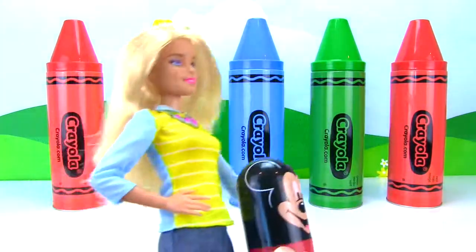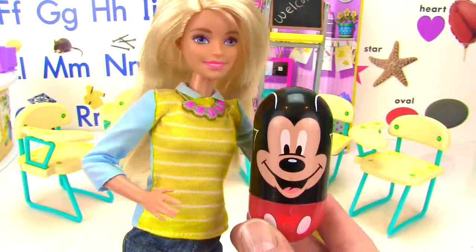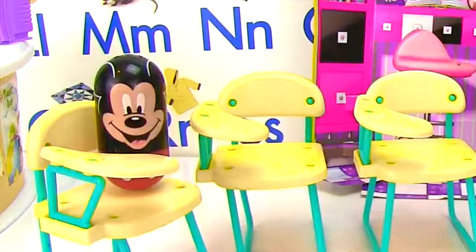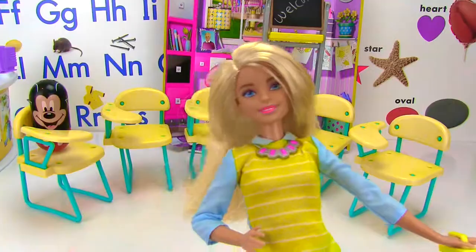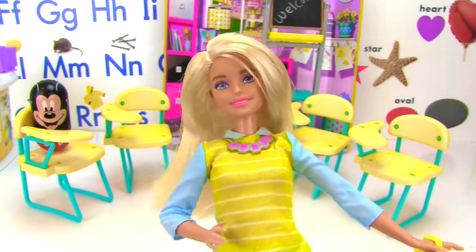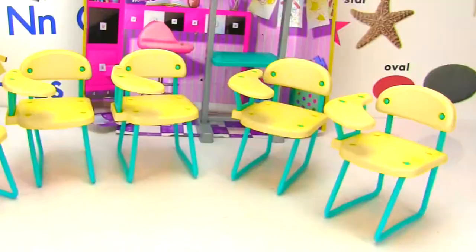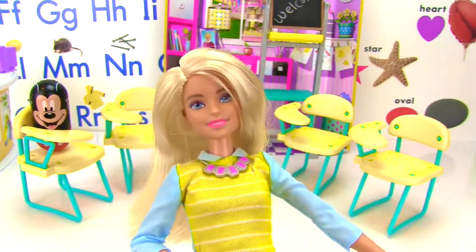Come on Mickey, let's go! Hooray! We have our first student and it's Mickey Mouse wearing red pants! He was in the red crayon! Okay Mickey, we get to go sit in the first seat! I like to wobble in my seat! We had five empty chairs, and now we have one with Mickey Mouse in it! How many empty chairs do we have left? What's five minus one? Four! Okay Fizzy, time to open another crayon!